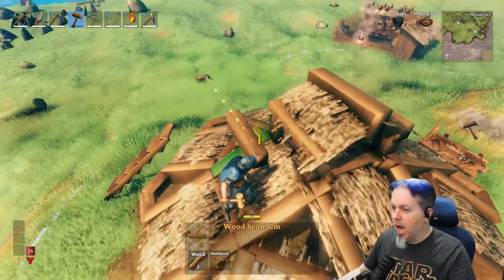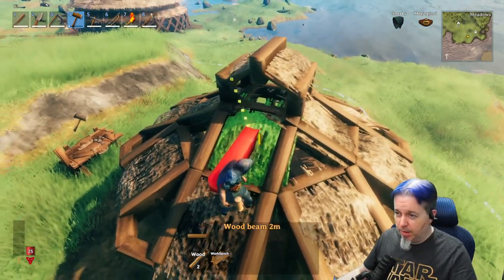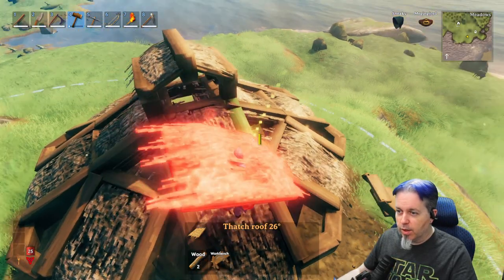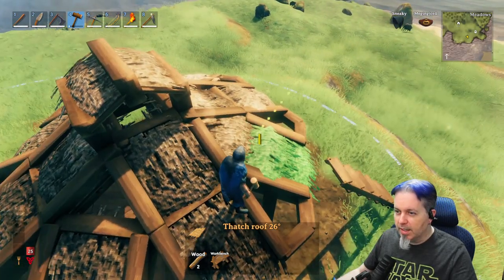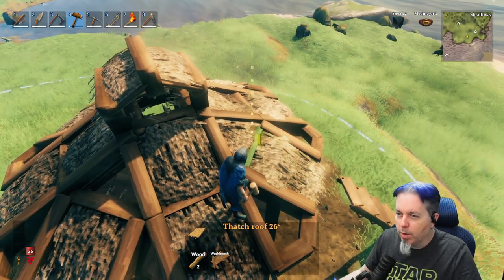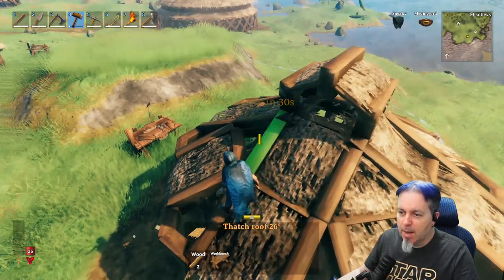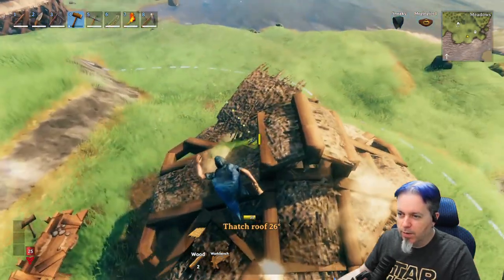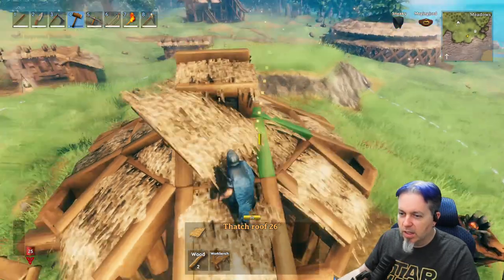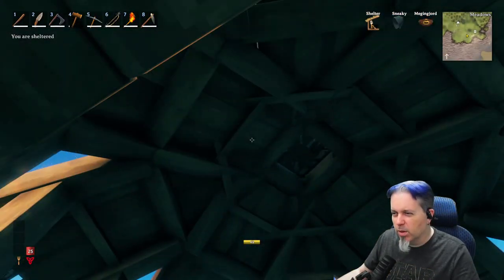For the corner pieces, take a 26-degree thatch roof — you can bring it down halfway on top of the first piece and half over the gap, or bring it up; either way just snap it to the board to fill in these little gaps. We just need it to be covered. And there we go — that's the roof. From the inside it should tell you you're sheltered.